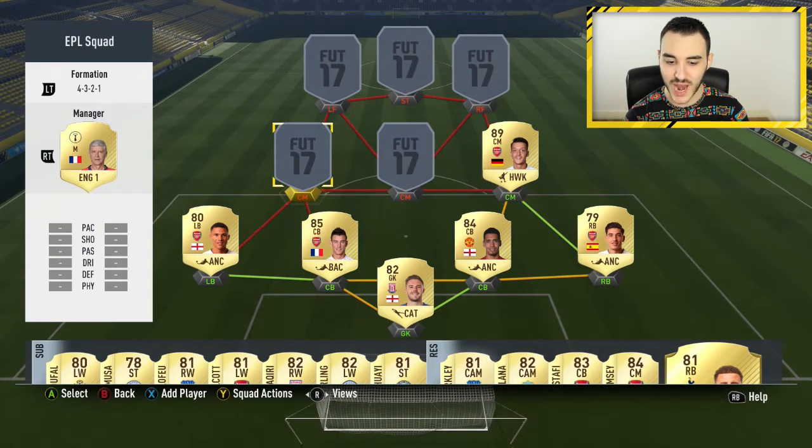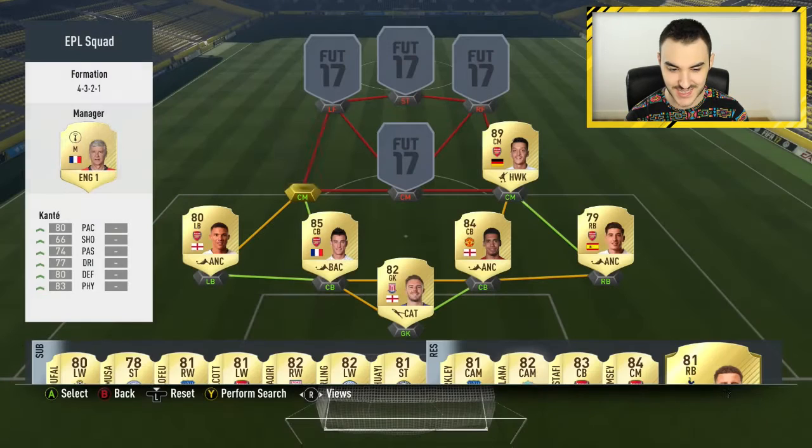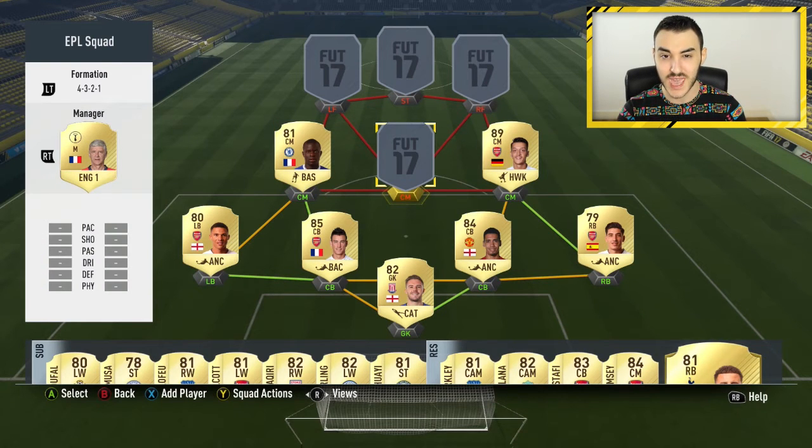At left center mid we have Kante — the best center mid in this game by far. 81 overall, 80 pace, 80 defending, 83 physical as his standout stats, with good dribbling and passing as well. Highly recommend him. If you're not going to get him for your Premier League team, get him for your French team or in a hybrid.